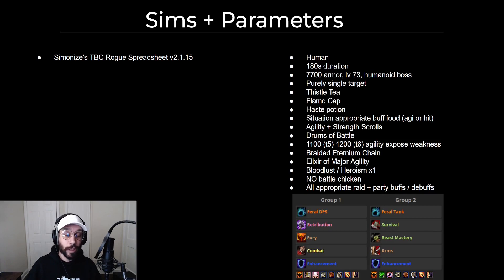These will be the options we use for all the different classes. It will always be a 186-second duration fight against a 7700 armor boss. Everything will be single target — no cleave, all single target. As you see here, it will contain things like all the different cooldowns, all appropriate raid buffs and debuffs. I do include Exposed Weakness — it's different for tier 5 and tier 6, about 100 agility difference. Scrolls, buff food, drums. I am not including battle chickens.